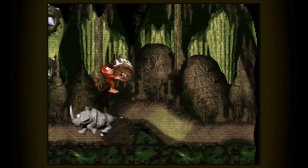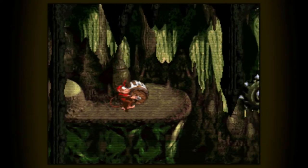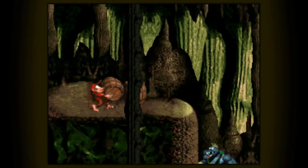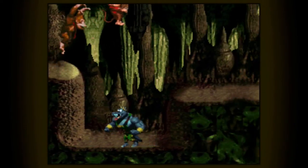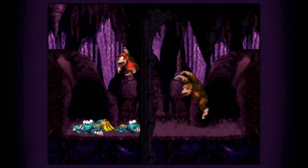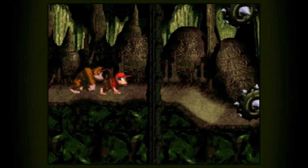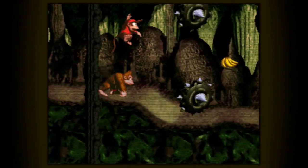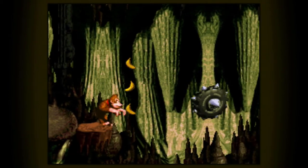We're gonna leave Rambi. On the other side of this crusher, it's best to use Diddy — and there's your first secret. This is a secret room that might not seem very important, but it is. You can grab a lot of bananas, and if you take out all of those clap traps you get a balloon. I would typically skip through those, but in this world secrets are important.